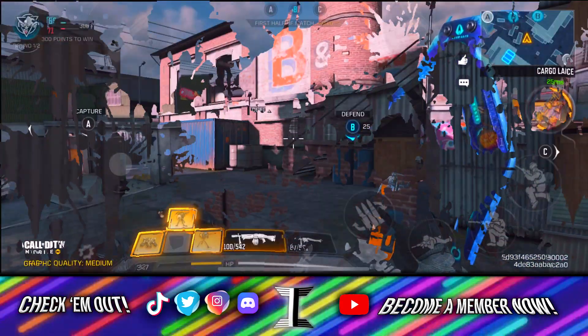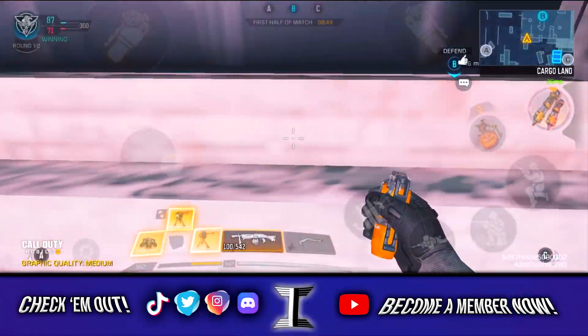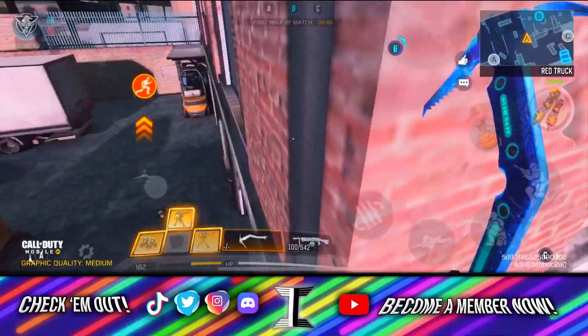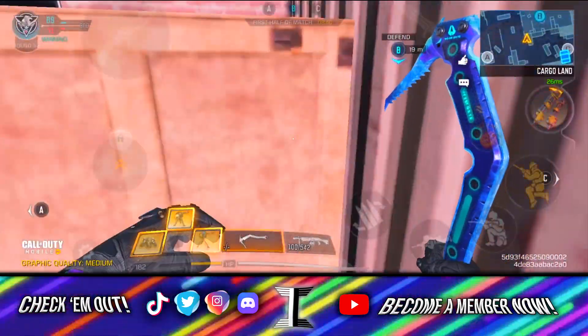They kind of patched this next thing, but I still decided to throw it in. You can run along these little window ledges and around this side of the building — it's not as effective as it used to be, but it definitely still works. I wanted to show you guys that it's still a useful tactic even though they did try and fix it.